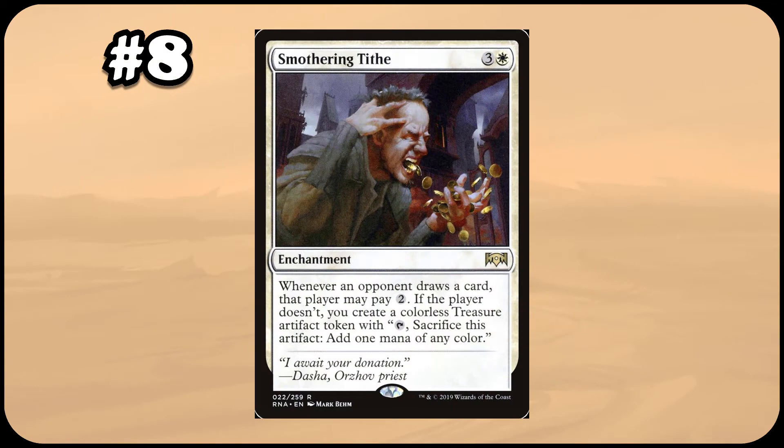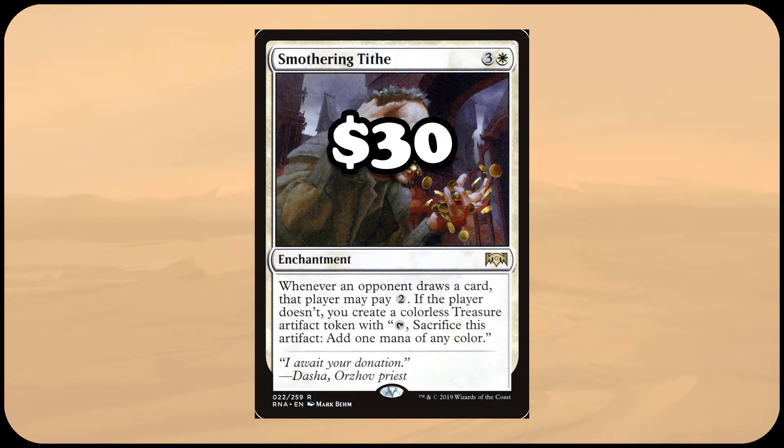First off, we have Smothering Tithe, a 4 mana enchantment that lets you create a treasure token every time an opponent draws a card, unless that player pays 2 mana. This amazing mana generator allows white to ramp better than most other cards can, and does so in a unique, flavorful way. Unfortunately, Smothering Tithe was only printed in Ravnica Allegiance, and has quickly become a staple in EDH. At roughly $30, we need a reprint to help lower that high cost, especially since this fits into so many white decks.